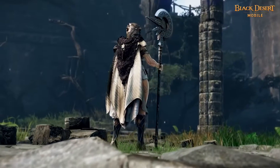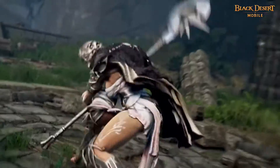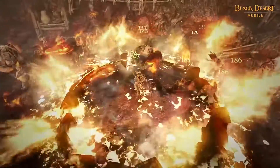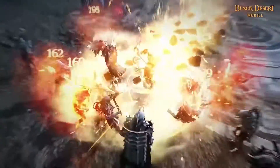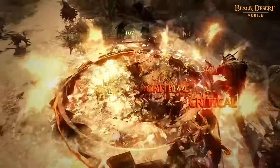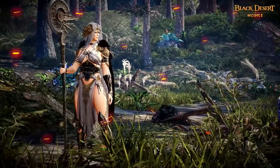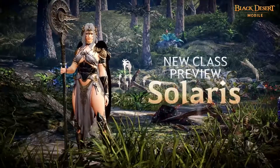Solaris is one who can burn even the Gods of Jordan, which contains the Flame of Enix. She swings the Sharp Jordan like it were a feather to corner the enemy and conquer the battlefield. Solaris is a melee class who can powerfully strike her enemies with fire that comes out of Jordan to attack a wide range of enemies. This is a preview of a new class of Black Desert Mobile: Solaris, the Slayer of Holy Flame.